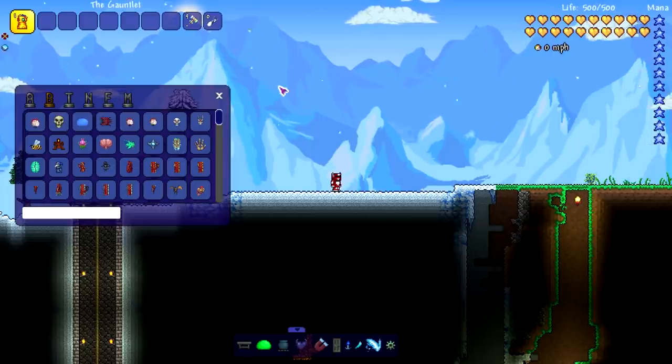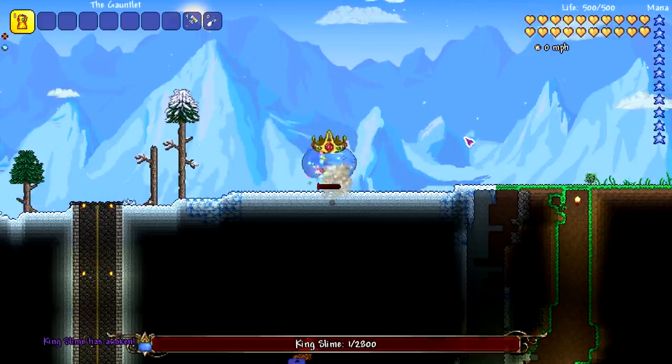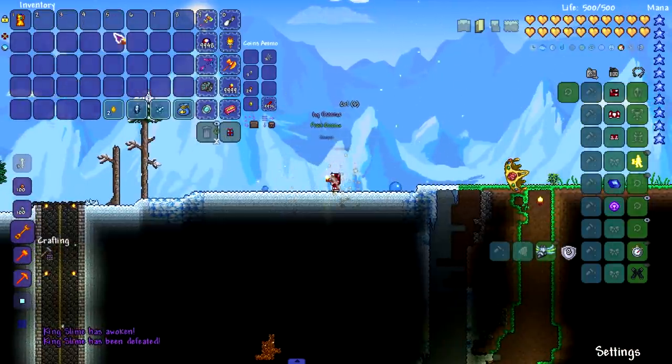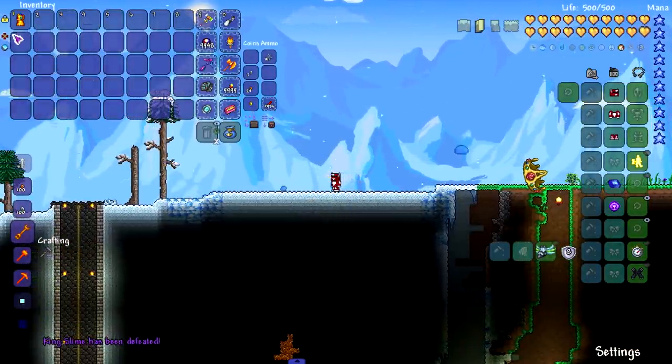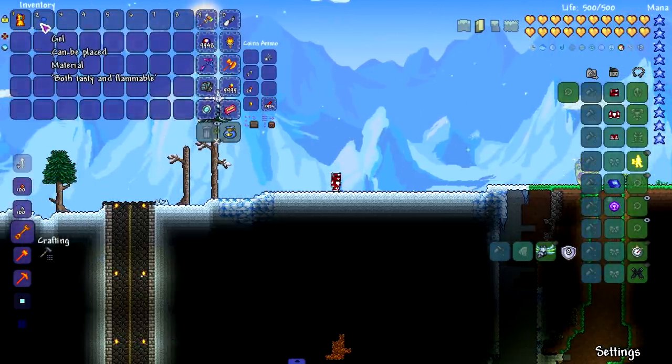The mod I'm using to spawn everything in is called Cheat Sheet. We're gonna go through a couple vanilla bosses. Let's start with King Slime — boom, easily one snap killed him. Now the gauntlet eliminates half the universe, so if a boss spawns a bunch of minions, will it kill the boss or is it a chance?